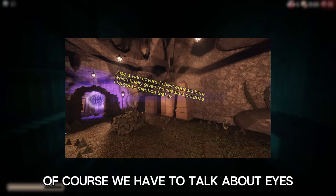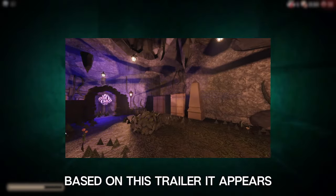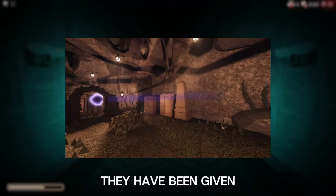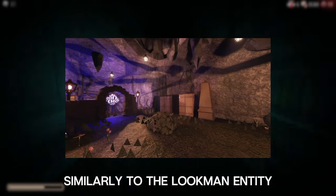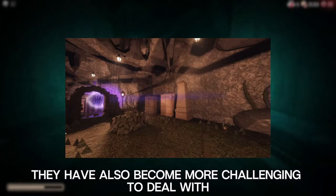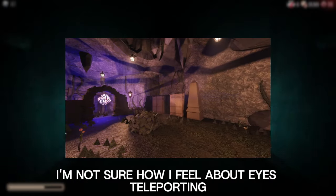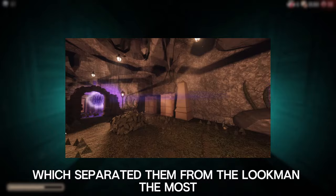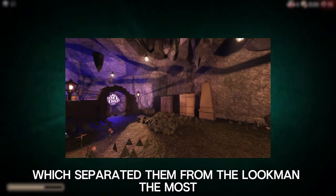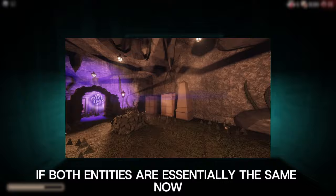Of course, we have to talk about Eyes, who is confirmed to appear in the mines based on this trailer. It appears they have been given the ability to teleport around the room, similarly to the Lookman entity, meaning that they have also become more challenging to deal with. I'm not sure how I feel about Eyes teleporting, as that was really the mechanic which separated them from the Lookman the most, but I guess it's alright if both entities are essentially the same now.